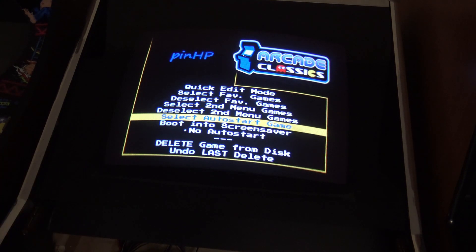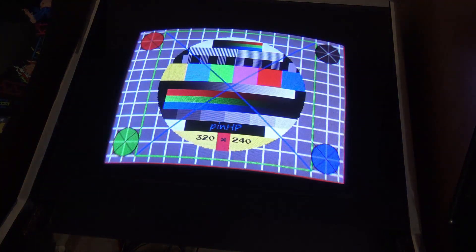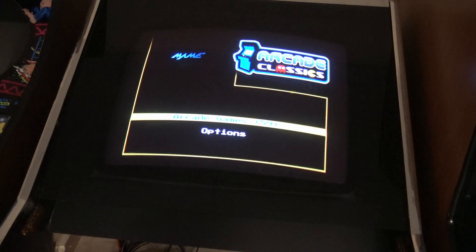You can also choose to automatically start a single game. You can create a favourites list, and I really like that it has a monitor test card in there to help set the screen up. I'm really impressed with the Pi 2 Jammer adapter and this PIN HP emulation system. I'll spend a bit more time with it and figure out how to get the videos working. I'm really pleased with the cabinet and this Pi 2 Jammer is going to stay in there. Thanks for watching and I'll see you next time.